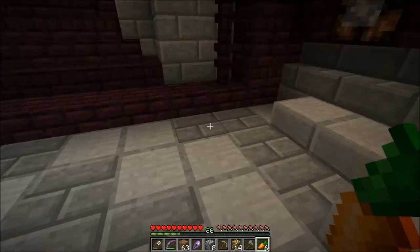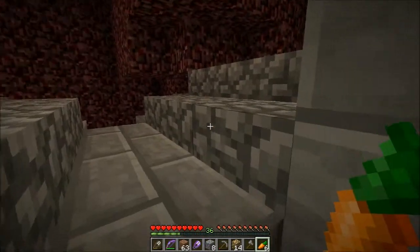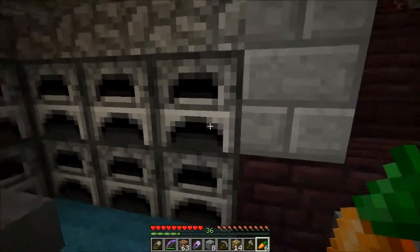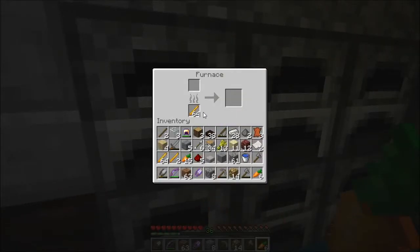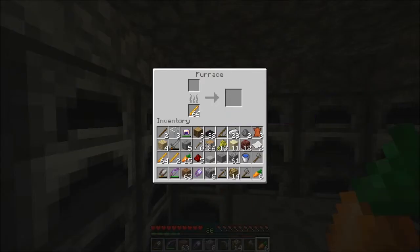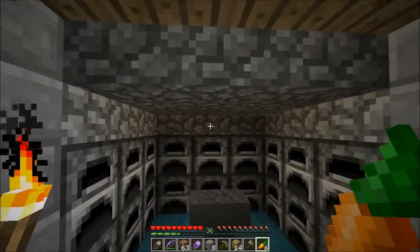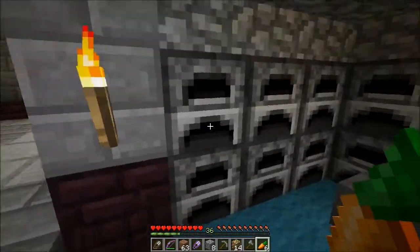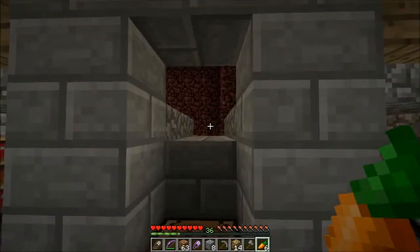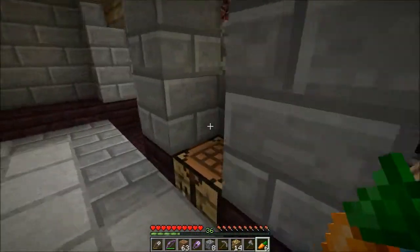Here I am at the blaze farm, and it just occurred to me that it might be cool to set up a system, perhaps over here, to automatically distribute blaze rods into the furnaces to be used as fuel. There are a few in here already — it looks like people have just been manually putting them in. But it might be cool to throw in some hoppers, especially because we've got more iron than we know what to do with nowadays.